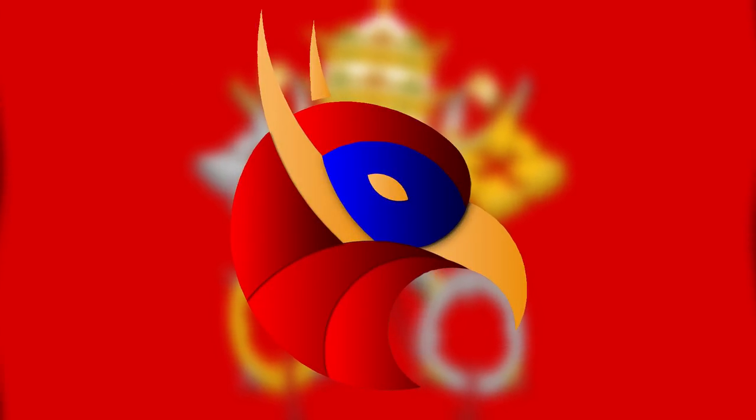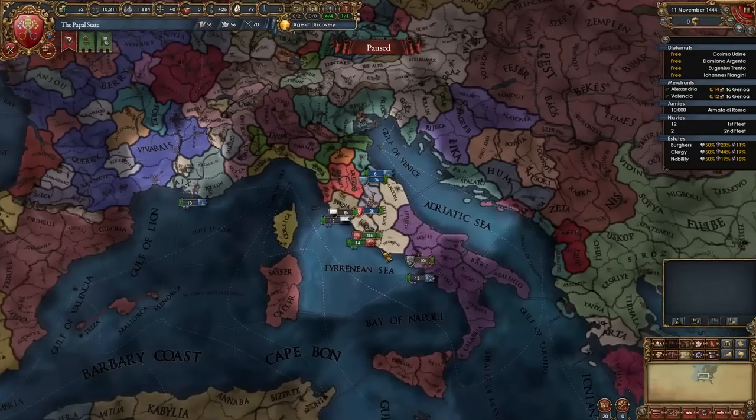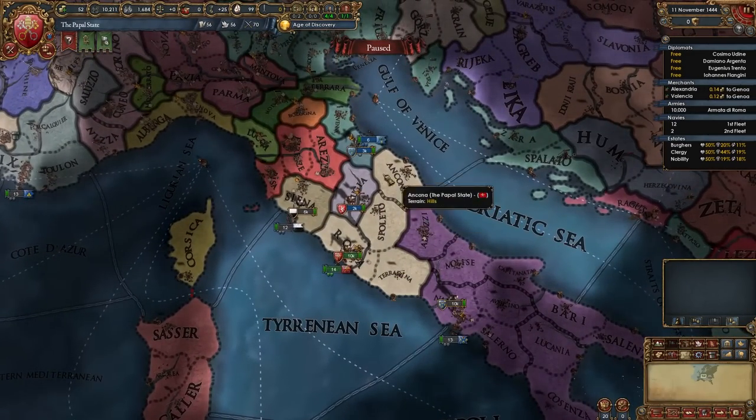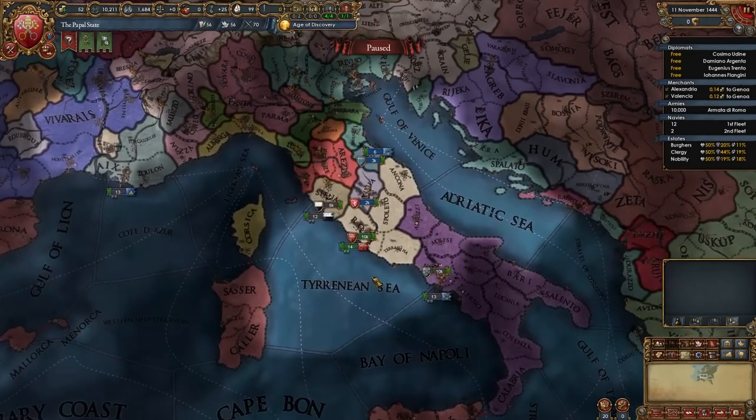Hi everyone and welcome to today's video where we're going to be doing a guide for the Papal State for EU4 1.34 Lions of the North. The Papal State is a nation located in central Italy and as the name suggests we are literally the Pope.